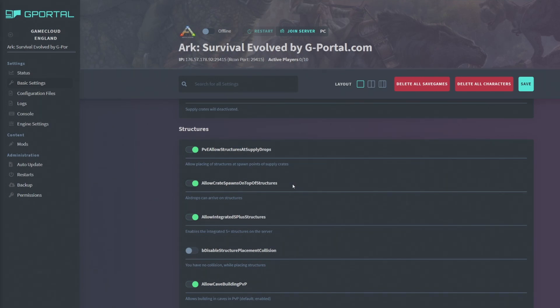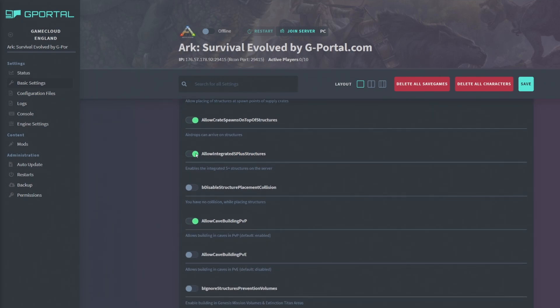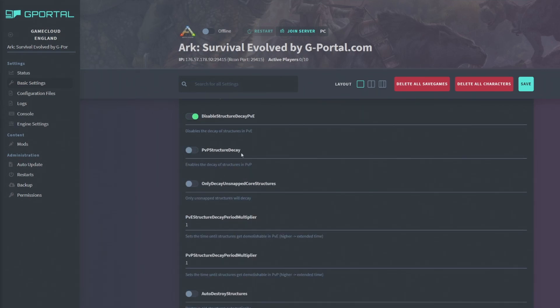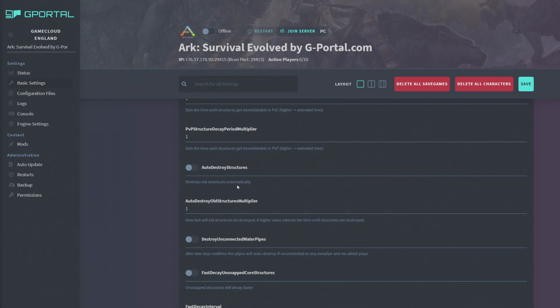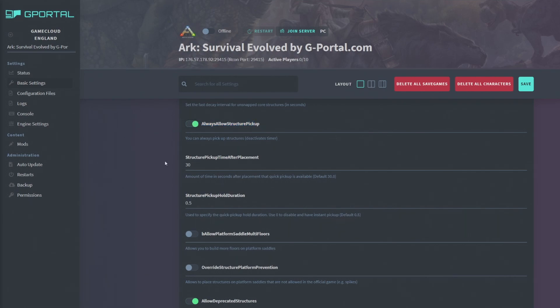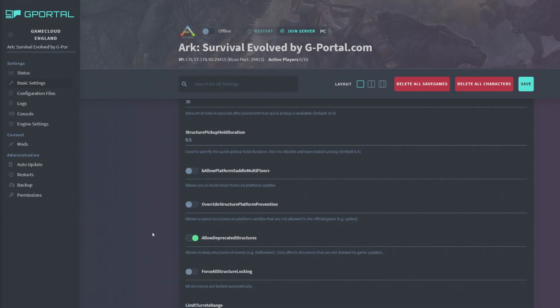In the Structures section, you can layer structures at supply drops or disable that. You can unload integrated S+ structures. I recommend ticking 'Disable Structure Placement Collision' — this lets you place structures in floors or overlap them, which is amazing. There are structure decay delay settings for PVP servers. I always tick 'Allow Structure Pickup' on my PVE servers.